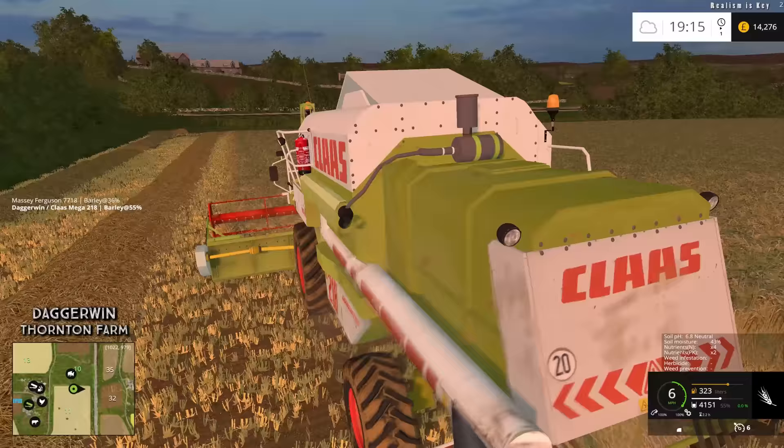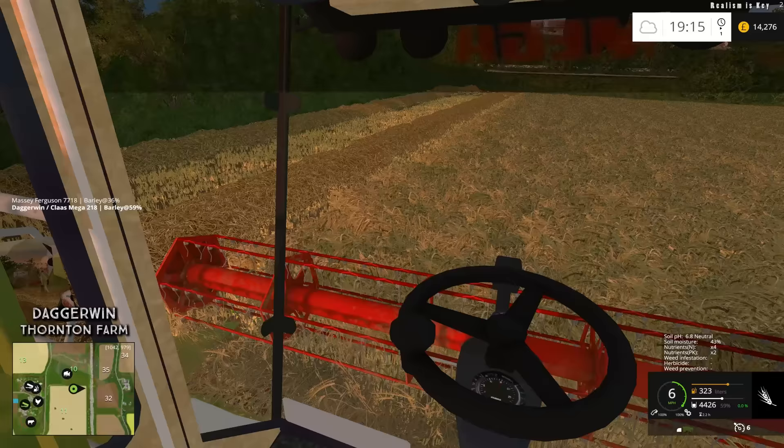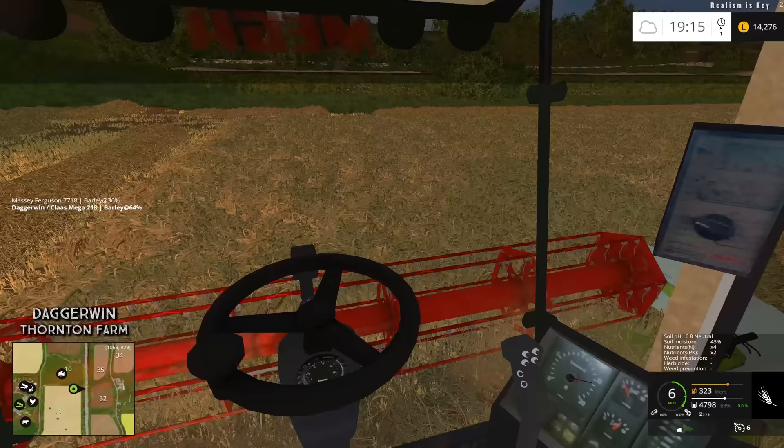Trying to keep these swaths as straight as possible because I don't really want to be raking them together this time — I made such a mess before. So if we keep it really straight it'll make it a lot easier when it comes to baling. There seems to be a much higher yield in this field — the swaths of straw just look a lot higher. We'll find out when we do the baling, which will probably be a time lapse because we've just done that recently.